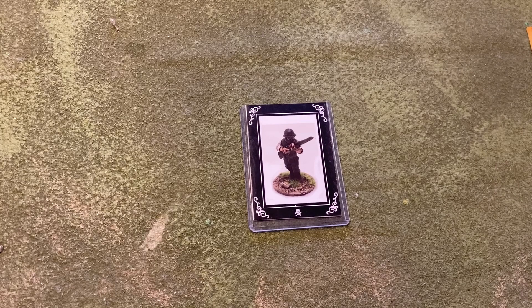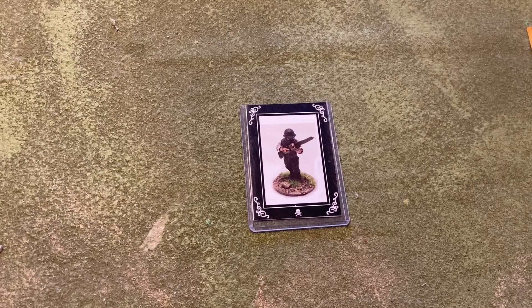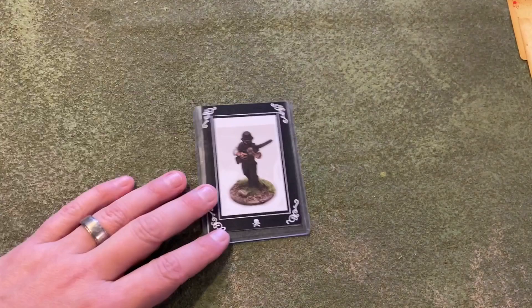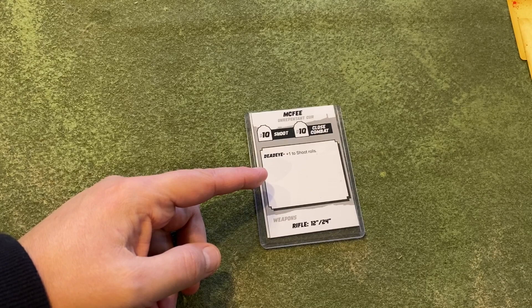Here are some quick tips for having a faster, more fun Fistful of Lead game. One thing that comes up is people having trouble keeping track of which characters have activated. One trick is having cards with a picture of the character on one side and their information on the back — after a character activates, you can flip the card over and know they've gone.